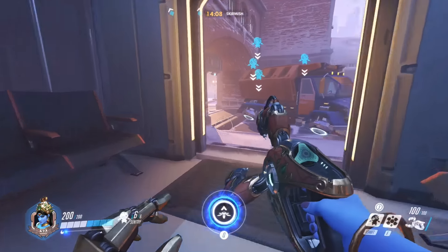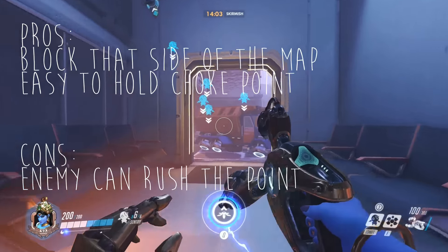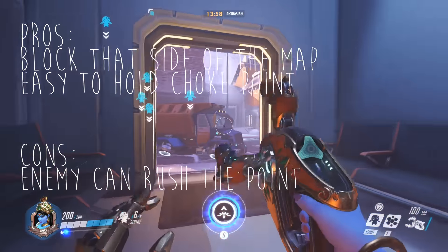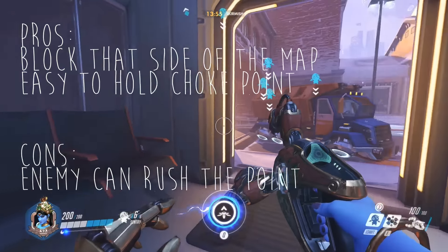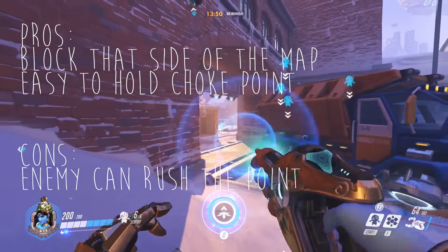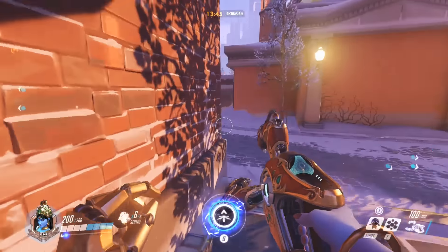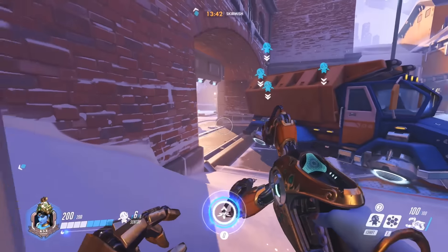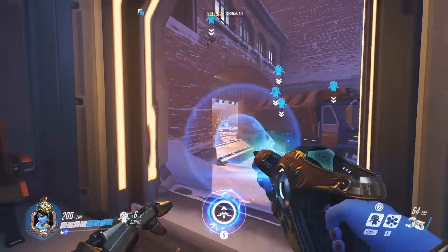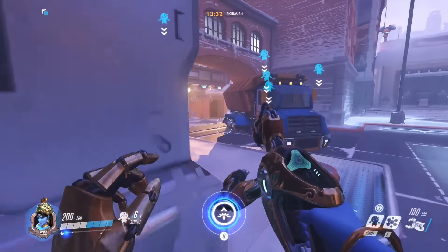The left side has about the same pros and cons as the right side — it's easy to block off this side of the map and easy to hold the choke point, and the con is still that they can rush the point. But I prefer the left side because it's so nice. Your right-clicks always hit since they love to run that part of the map. It's not that often they run from here, at least in my experience. That's why I love playing this side — I just sit here, fire, and have great success with it. Definitely try that out.